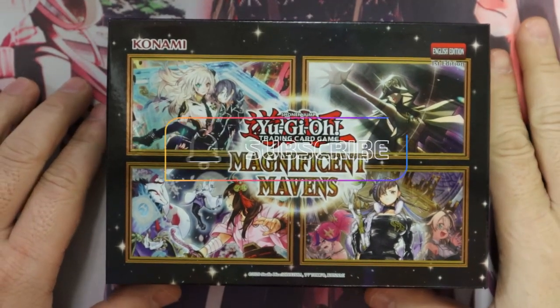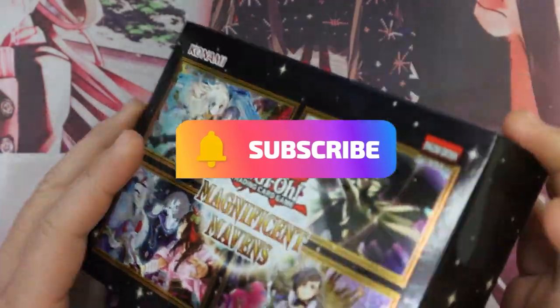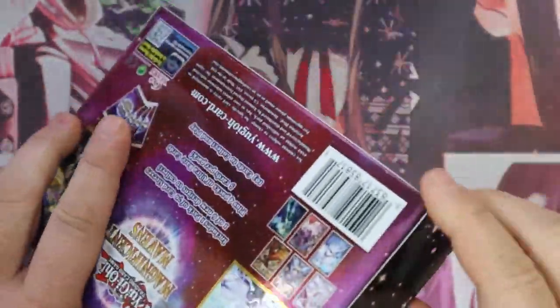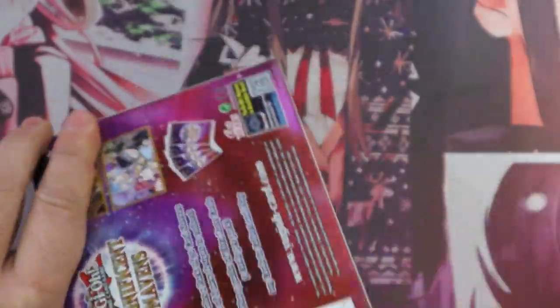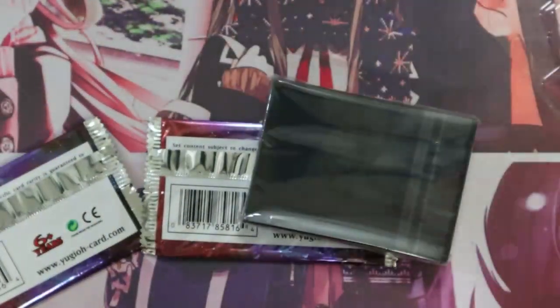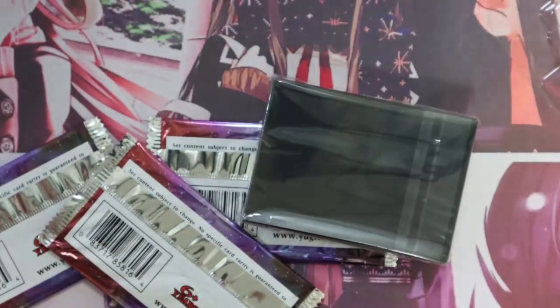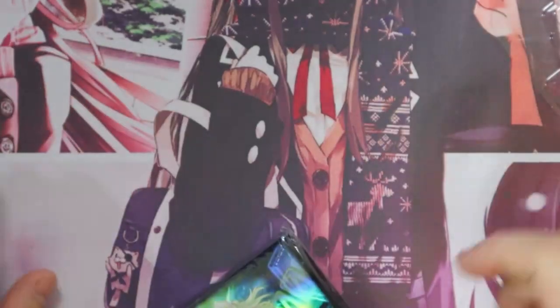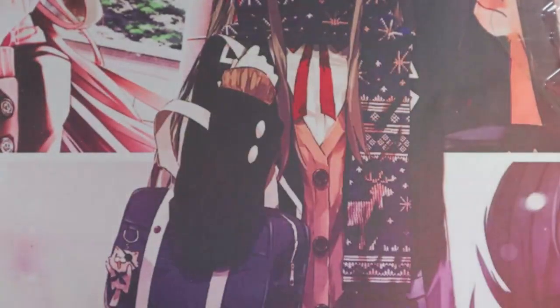What's going on guys, we're going back to Magnificent Mavens. I love this set, I don't know what is going on but I just love this thing. We're gonna crack one of these open again. Me and the Magnificent Maven — pretty sure you know what I want to pull — it's gonna be Dark Magician Girl. That's the main one. We are going into Yu-Gi-Oh.